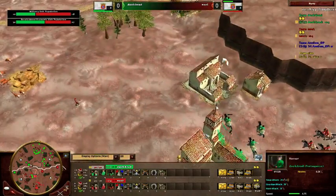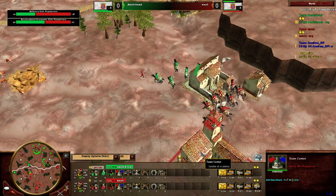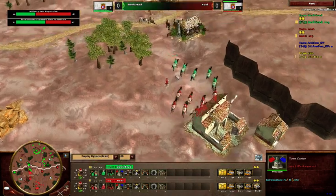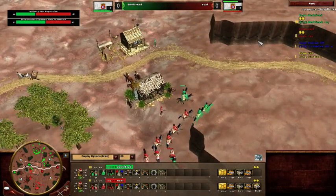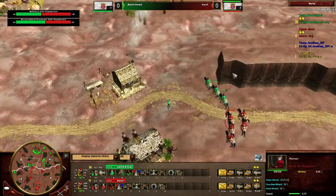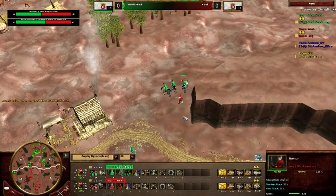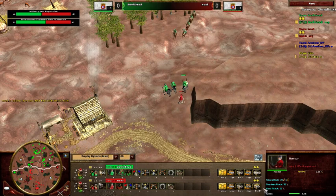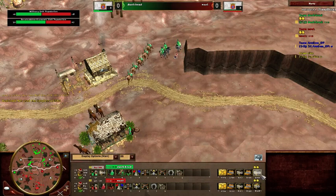He may lose one of the hussars from town center fire. Good job using the explorer to snare those. Gnoll has had the army advantage pretty much all game but hasn't really done much with it. Green is the one that has been killing villagers.